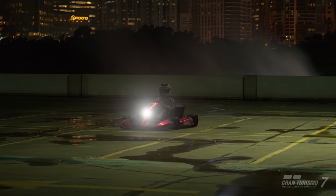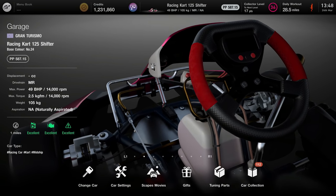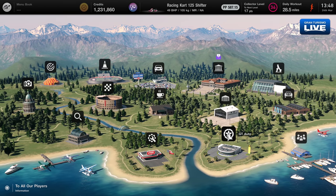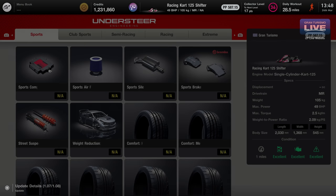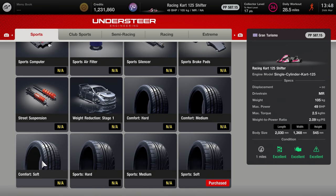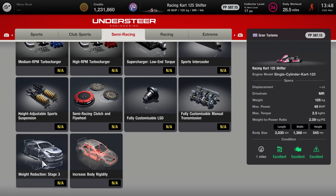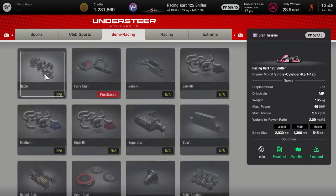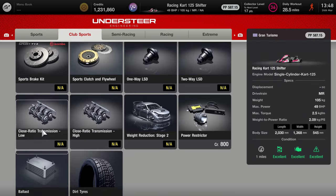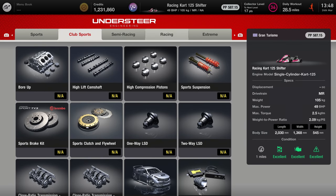I'm checking this thing out, it's ridiculous and so funny looking. Most importantly, I want to take it out on the Nürburgring and try to do a lap. I checked what mods we could do — basically none. You can't do anything; the only options are a hydraulic handbrake, ballast, and power restrictor.